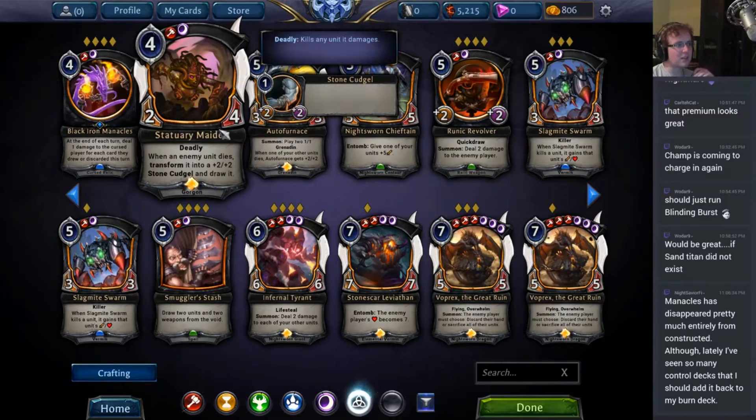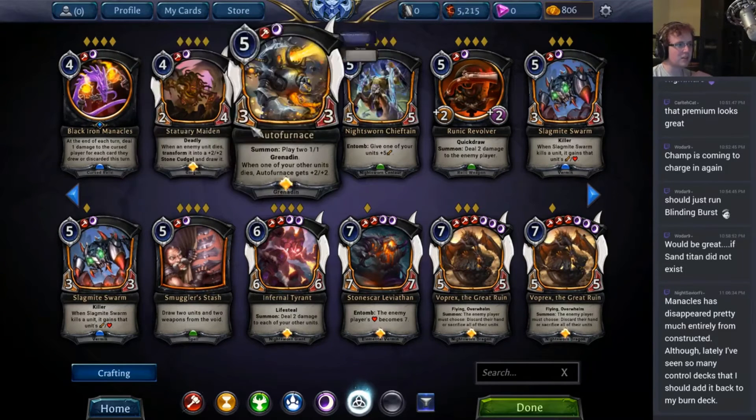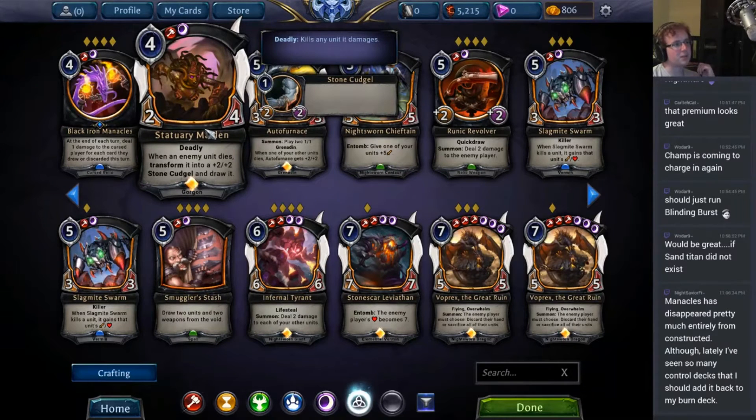Statuary Maiden has Deadly, is fairly hard to kill, trades well with other creatures, and makes sure that anything that goes into the void doesn't come out again because it turns them into a stone cudgel — it tears off their arms and beats you with them. It's a very scary card, a very rough card in Stonescar to play against, and really quite fun.